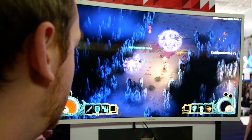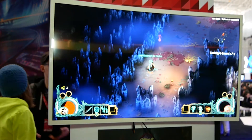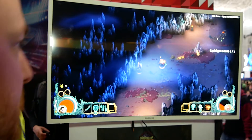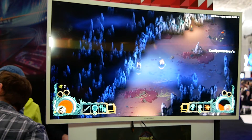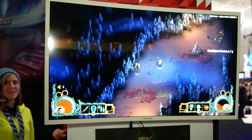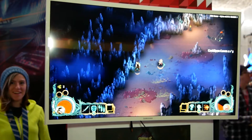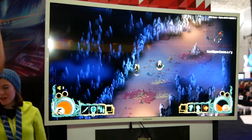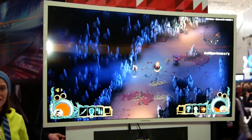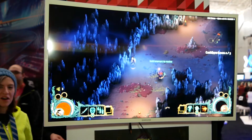We're playing multiplayer — I can pick you up now. Those seals were damaging me over time. About the puppy: you bring it back to the house, nurse it back to health, build a dog house for it, and it becomes a permanent fixture that the whole family interacts with. All six characters are unlocked at the start in the final build — right now we have the father and the youngest daughter, but you'll be able to play all of them at launch.